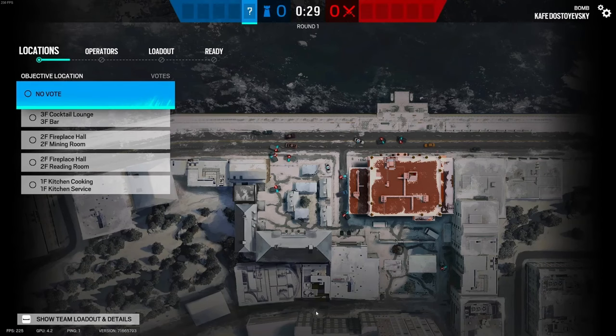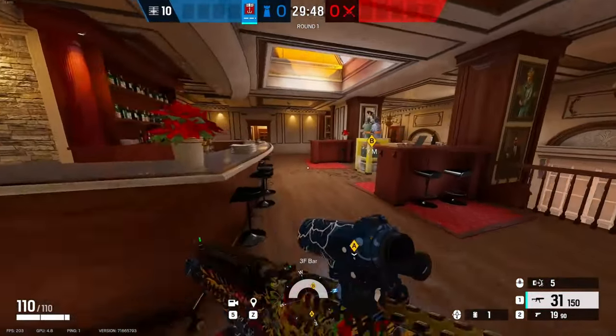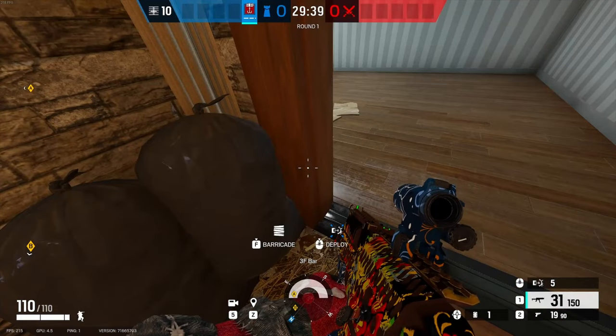Welcome back to Siege Strats. This one is on Cafe and you're gonna want to pick Cap Can. This one's pretty simple — what you want to do is just make your way over here, and once you get here you're just gonna...